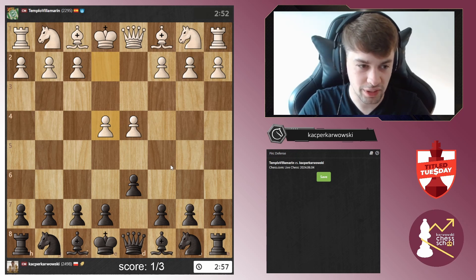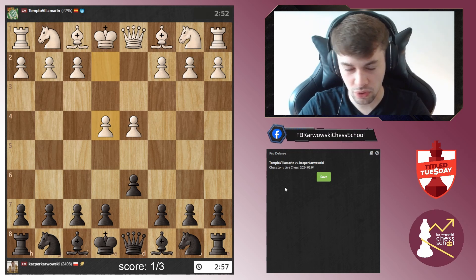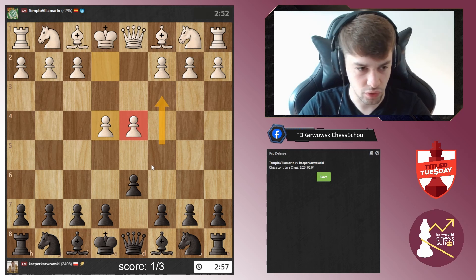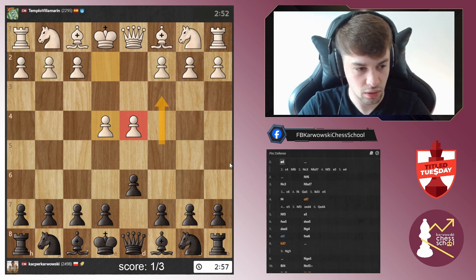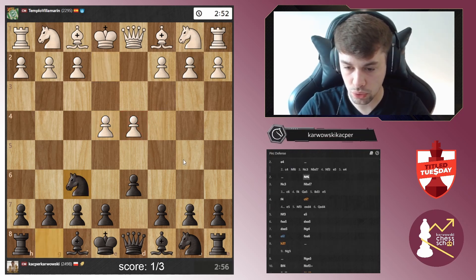I'm not that familiar with the Pirc Defense and in this setup it does not quite work. Also chess.com has some bug where whenever I draw an arrow or switch variations the notation disappears — not sure what that's about. Anyway, I continued with knight f6, knight to d7, still with the idea of pushing for e5.